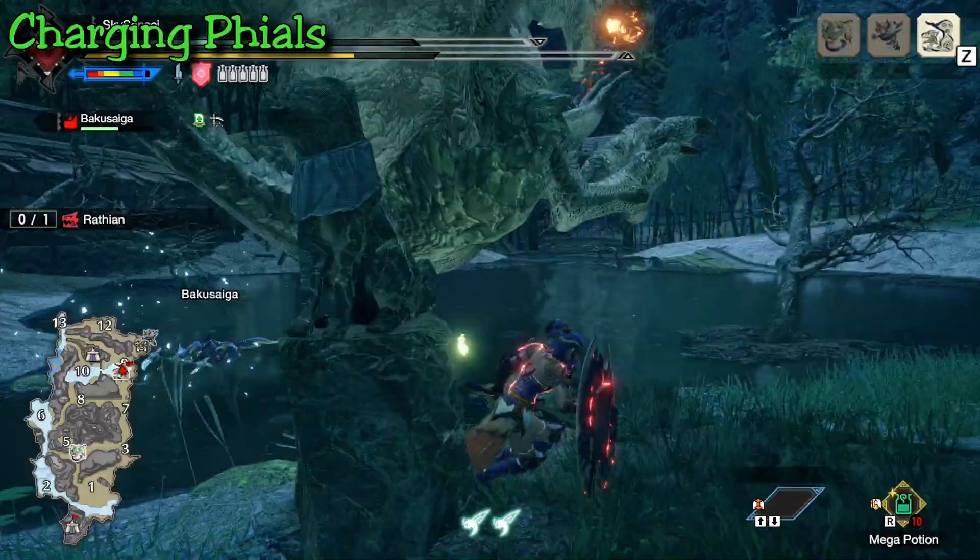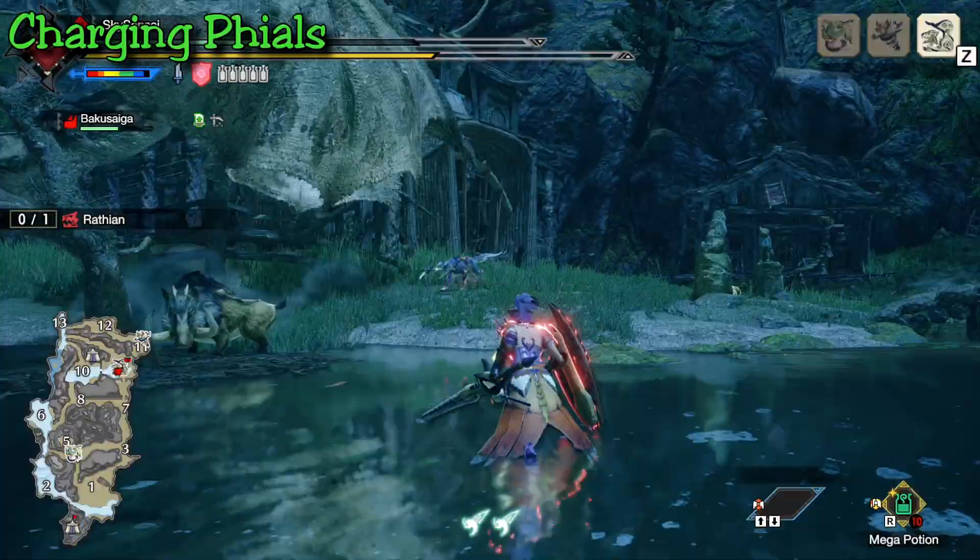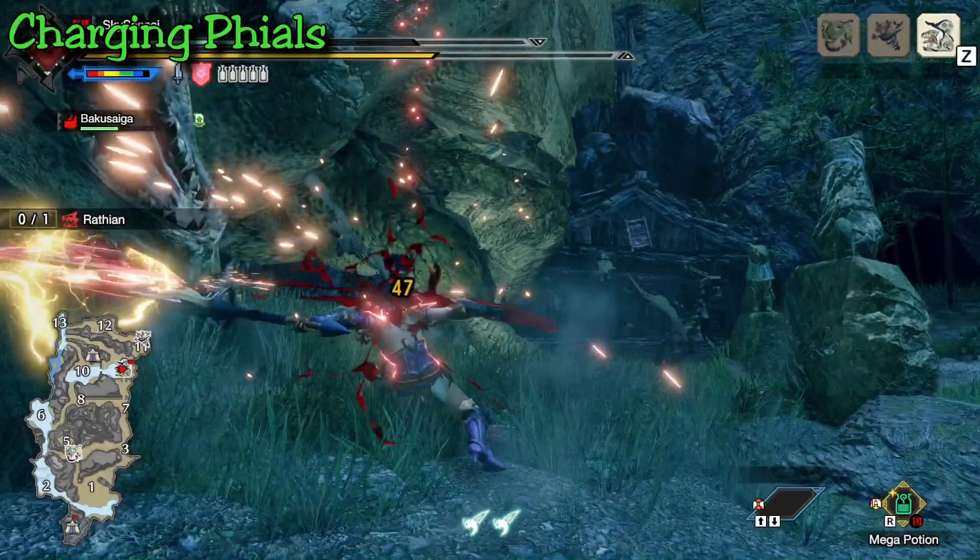You can think of the phials as just a way to stash energy that you take from the enemy — maybe life force, whatever you want to think about it as — and then you take that energy and put it into your weapon to gain more damage. Similar to previous games, you can only charge your phials by dealing damage with your sword. The general concept to keep in mind is that sword mode is used to build up charge and fill your phials, while axe mode is used to release that phial energy.